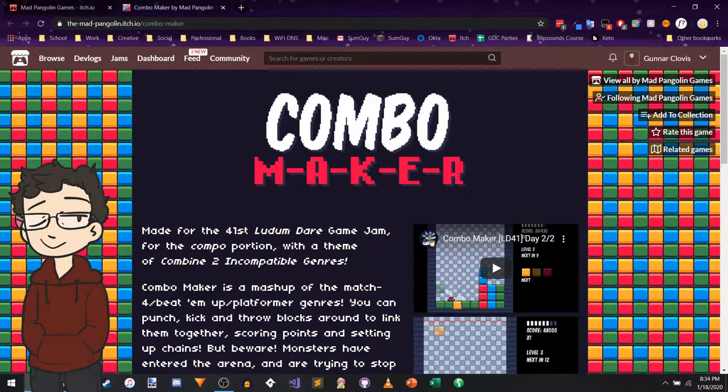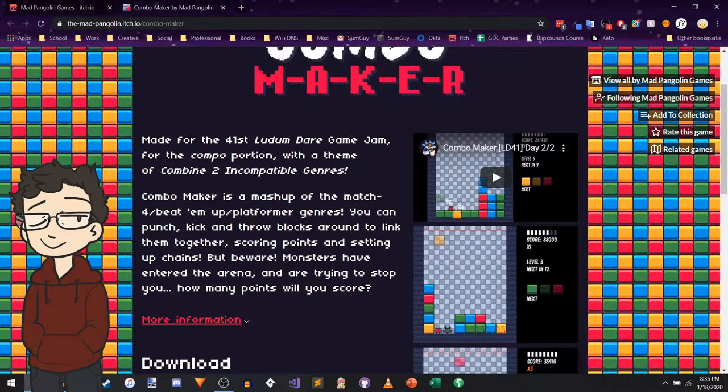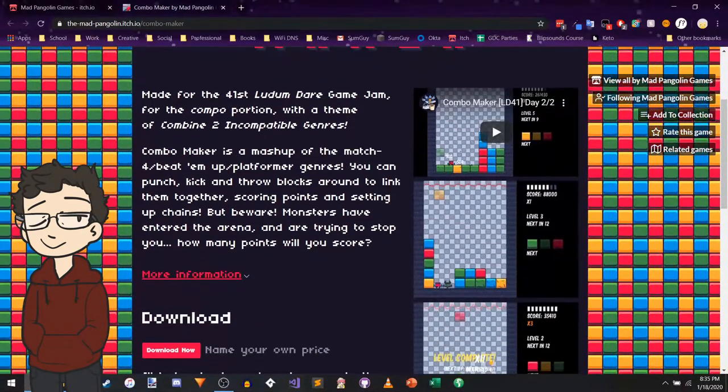Combo Maker, made for the 41st Ludum Dare - Ludum Dare Game Jam - for the combo portion, which is the singles I believe, with the theme: combine incompatible genres. So combo and puzzle games... match for beat-em-up platformer genres. I don't think combos is incompatible with puzzle at all, but beat-em-up and match-three - that does sound kind of incompatible. Everything can be combined to make really cool game jam themes, which is why "combine incompatible genres" is my favorite game jam theme, actually. And a lot of jams use it, which is really great.